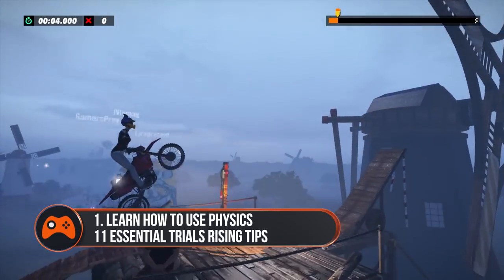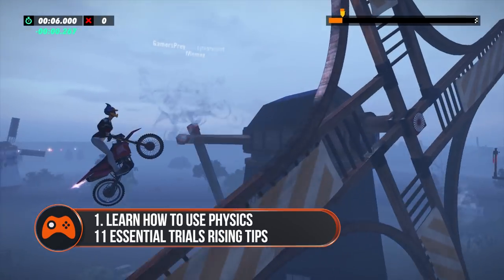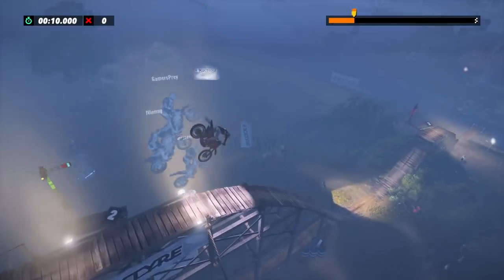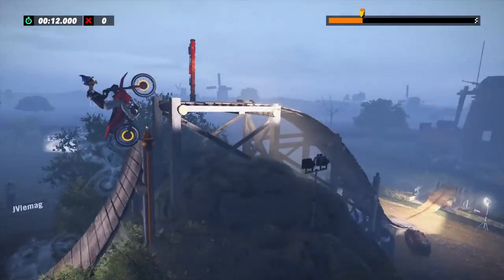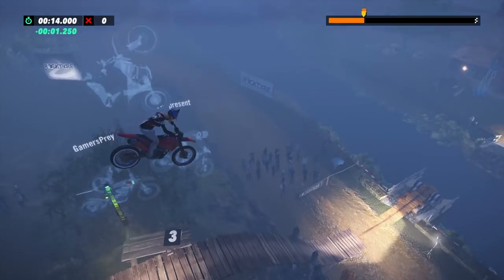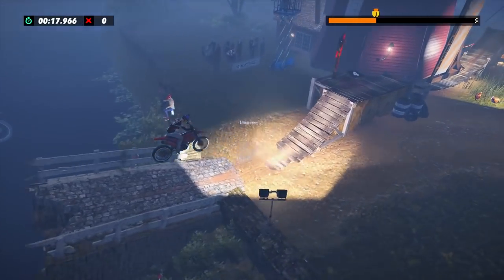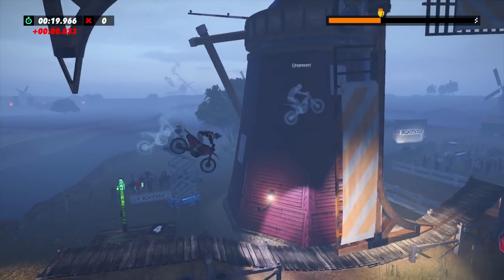Learn how to use physics. The key to success in Trials Rising is mastering physics and using it to your advantage to manoeuvre your bike around the tracks. Lean forwards when riding up steep slopes to stop yourself from tipping backwards, and when you take off from a jump, lean back then flick forwards to nudge yourself ahead if you need to leap a bit further.